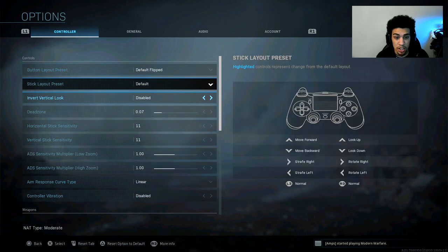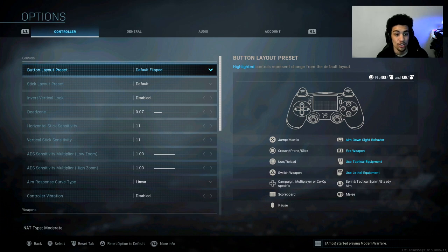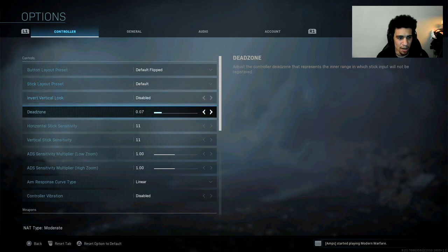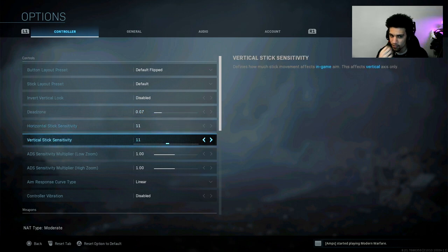Some of this stuff is personal preference, some is actually game-changing. For controls, my button layout is Default Flip — I aim and shoot with the top buttons, R1 and L1. Inverted look is disabled. I play on a dead zone of 7, though I sometimes mess around with that depending on how my controller acts.